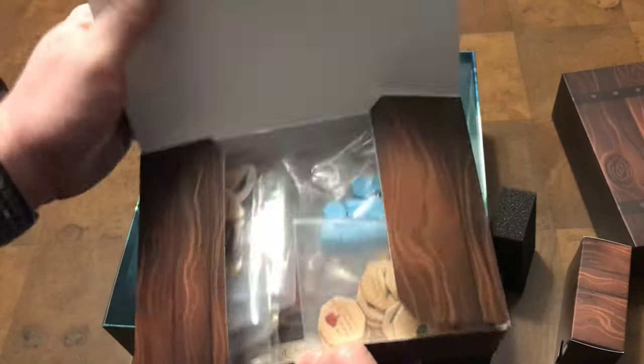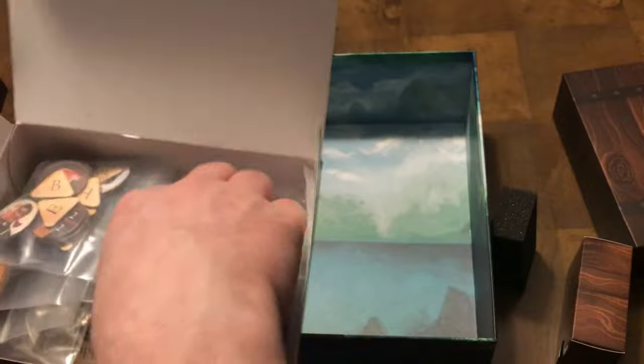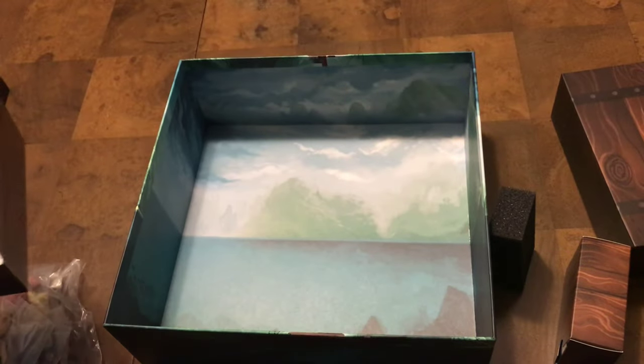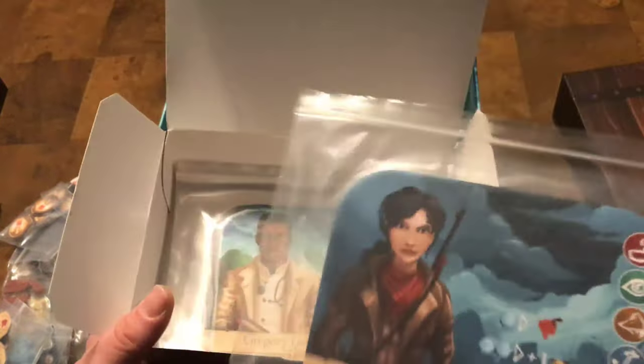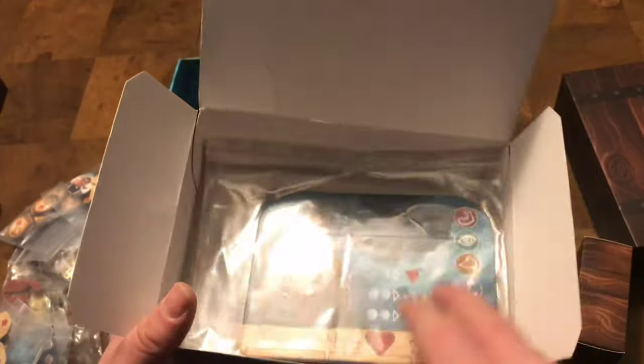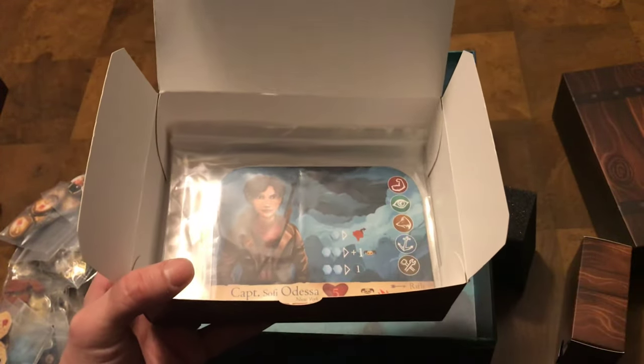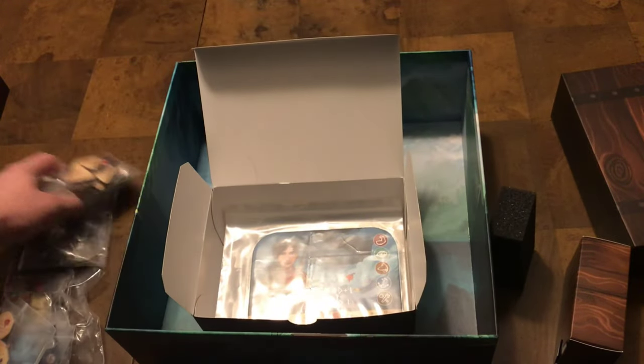Let's start with the big chest box. This is where you'll store your campaign quests as you go. What I did for now is take those big zip-lock bags and put each character's player board in one, so it's ready for whoever's playing — they pull it out, use it, and save it back in theirs.